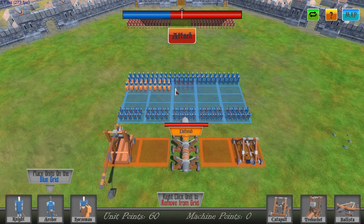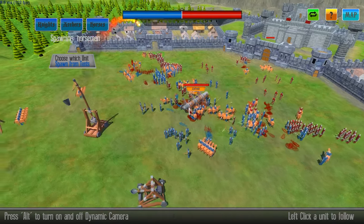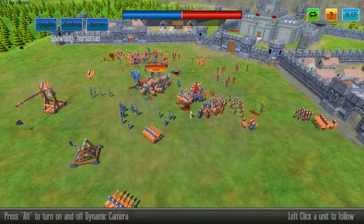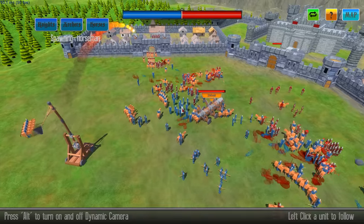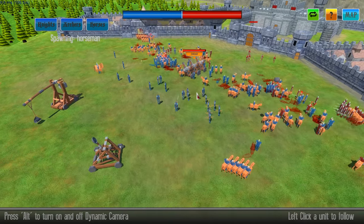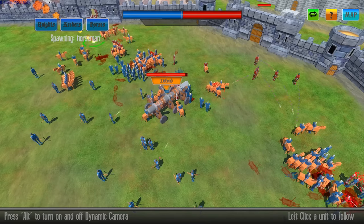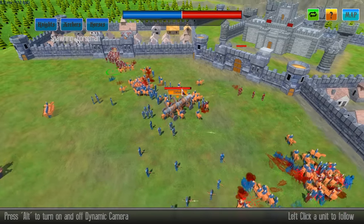We'll do archers in the back — they seem to do great back here. And then horsemen here. If we just focus fire on the entryway, you could probably do a ton. I like the catapult. Catapult's good. Trebuchet takes a while. The horsemen do wonders, man.